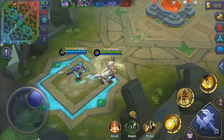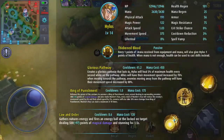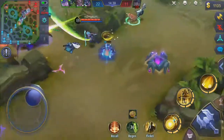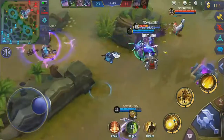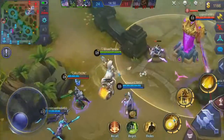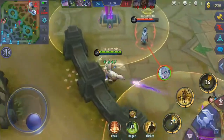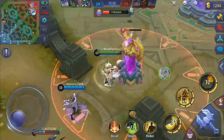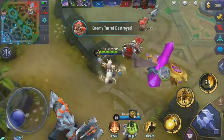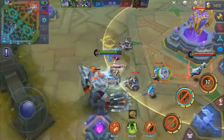We're getting close to completing that item — only need 400 more gold. I have a lot of freaking HP. My teammates are pushing so I go to help them as fast as possible — I'm the tank, I want to tank. I try to dive the enemy but don't succeed, though I manage to tank the tower long enough for my team to take it. Eventually I die, not sure if it was smart, but I did it because I'm freaking Hylos.